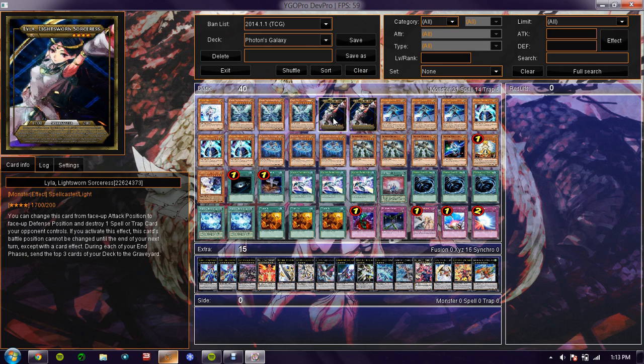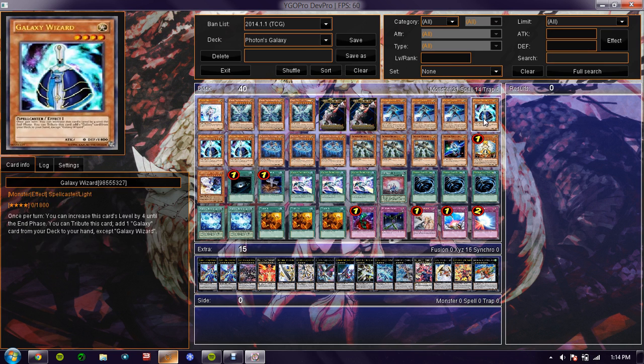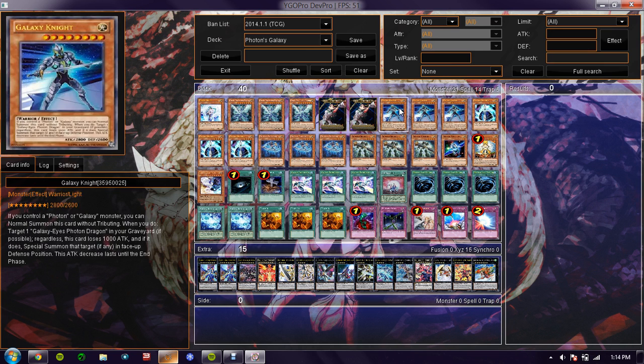Next I have Lyla, Lightsworn Sorceress — this is a changed card art I put on here. I run two because she helps mill. She helps you mill Photon Dragon and, you know, all the things that can help you.